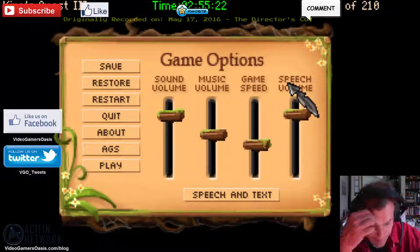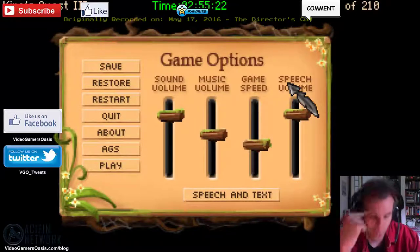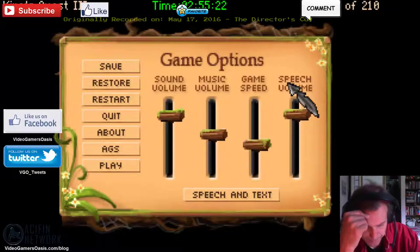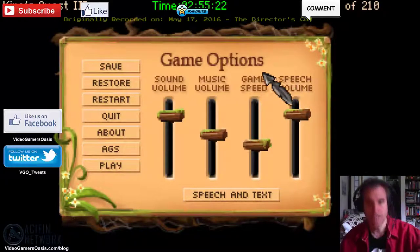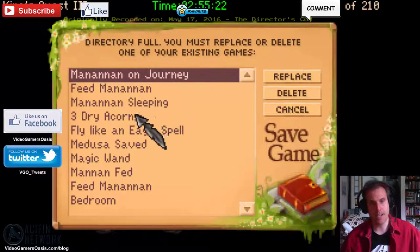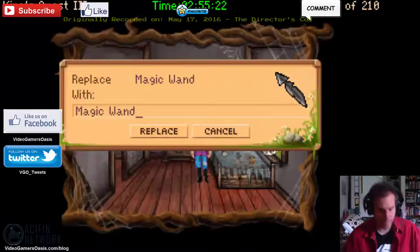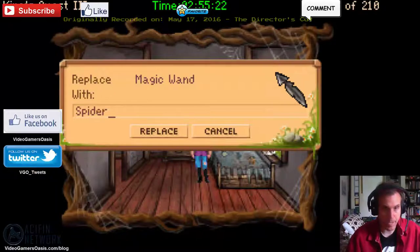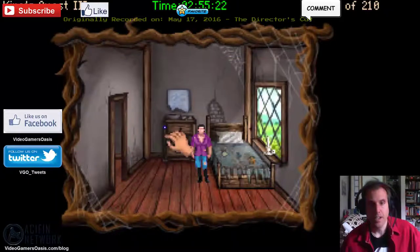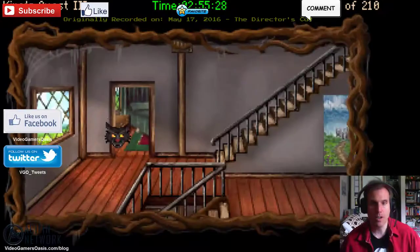We have the Eagle's Feather, Essence of Rose Petal, and Magic Potion — everything we need to turn into a bird. Then we have to go to the Spider Cave — we'll see a cave with a cave spider and grab that. We've got what we need. Manannan is gone on a trip, so let's go. Let's save this as Spider Cave and head over there.